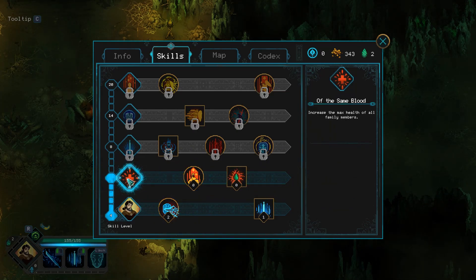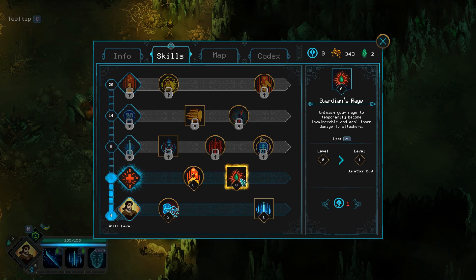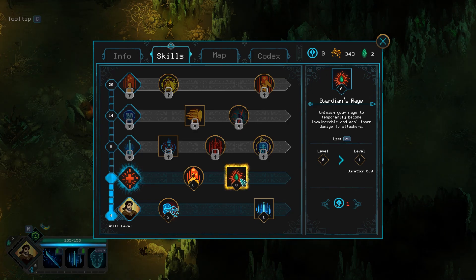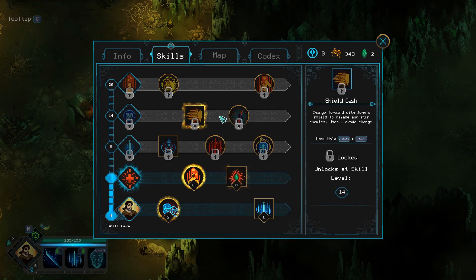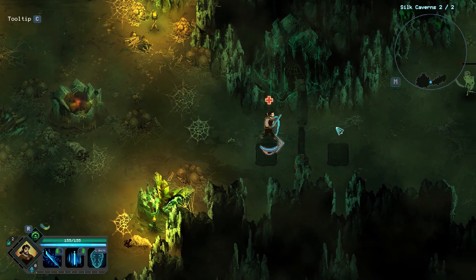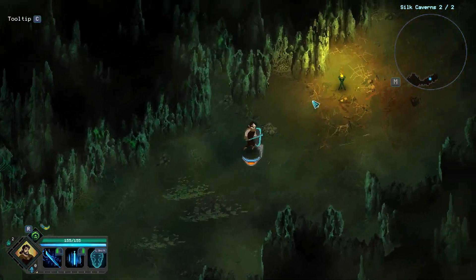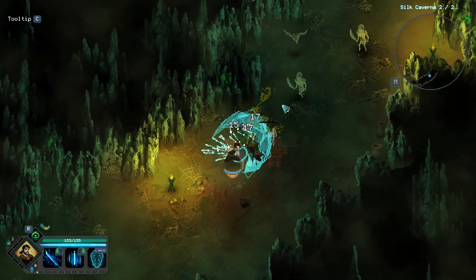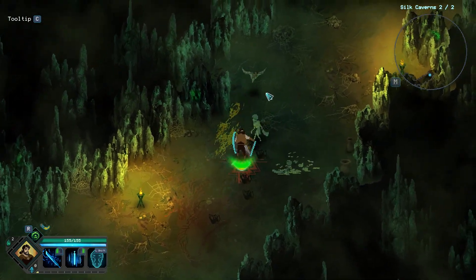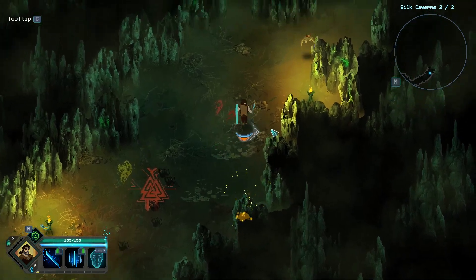We unlocked max health on all family members — that's nice. So on the next level we can get our rage ability: unleash your rage to temporarily become invulnerable and deal thorn damage to attackers. So he's definitely like a huge tank, thorn damage type of character — which is pretty cool, I like that play style. I just need to remember to actually hold shift to block.